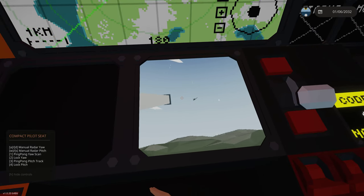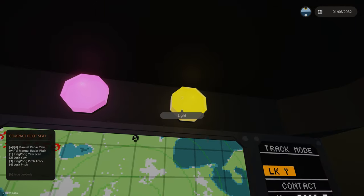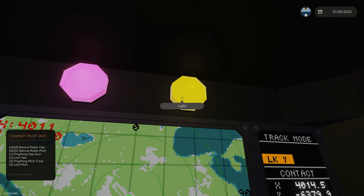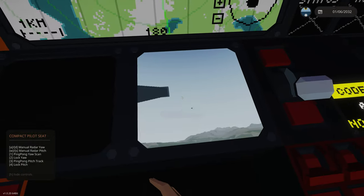Then I hit the 2 key to yaw lock. You can see this changes when that's on. Pink is pitch, and yellow is yaw, indicating which radar is locked at the time.